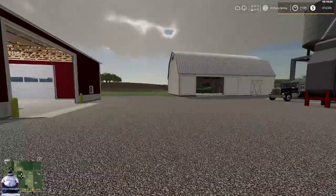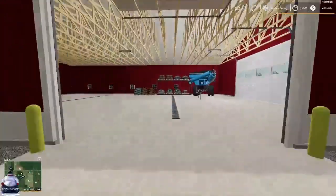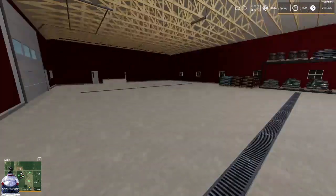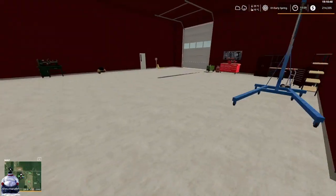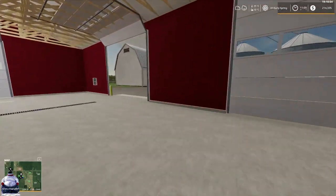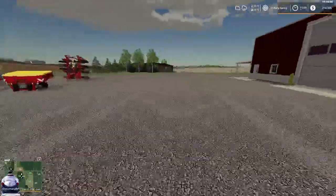That is our two storage areas there, and then we have this big building here which will be our main workshop and storage. Inside the one we have our auger trailer and nothing else, but we'll be turning this area into a workshop. We just need to get the symbol in there - we might just place a mod for that, I think I have one called a toolbox. And this is our house down here at the end of the drive.